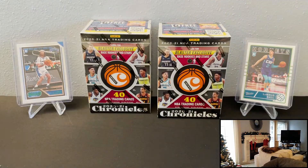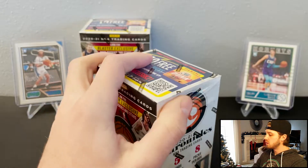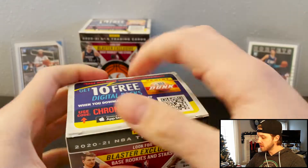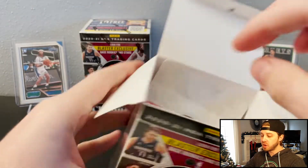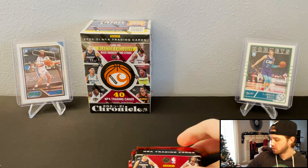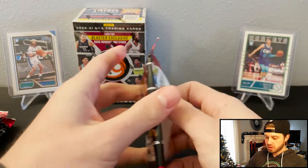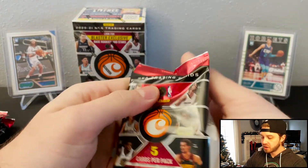So I've got two of the sets in the back — I've got Threads and Classics, which are both nice-looking ones. The Cole Anthony one is a green parallel which comes out of a blaster. We're gonna get pinks out of here. Autos are rare but you can get them out of here, just like any retail set.